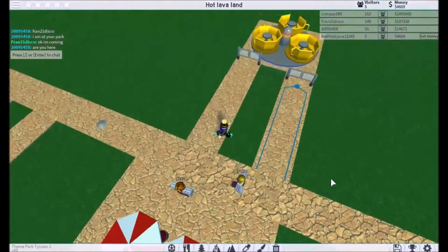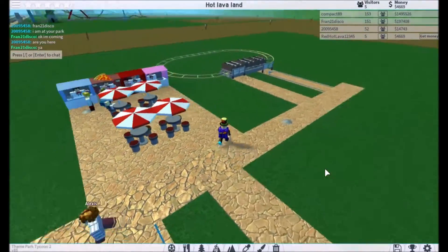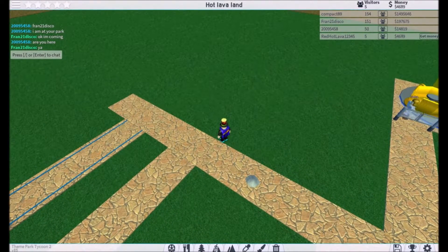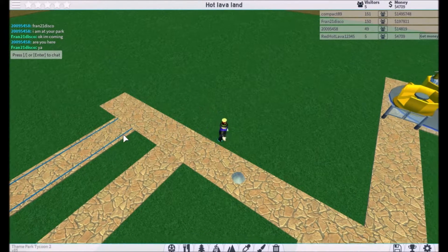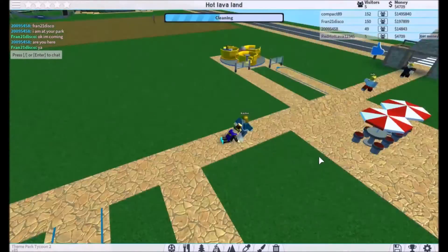Visitors can basically go anywhere and they pick which roller coaster or ride they want to go on. That's basically the game - you'll just see me play it.